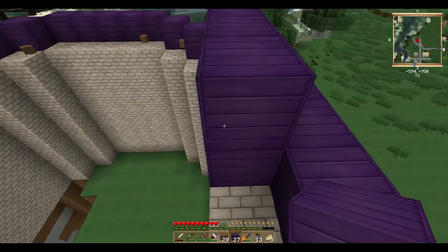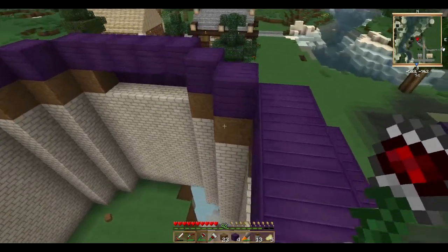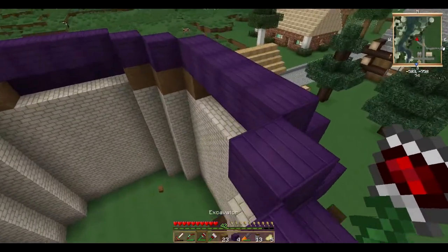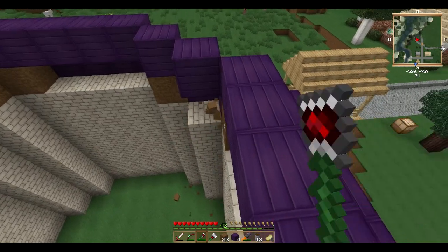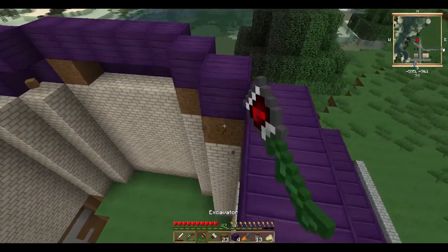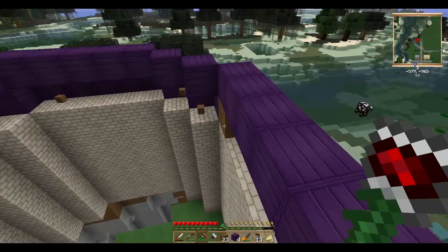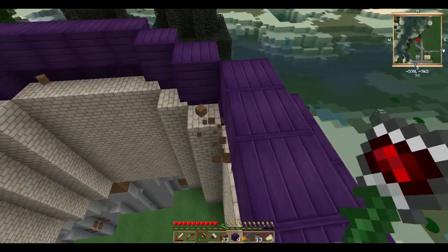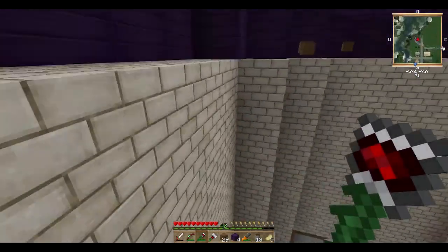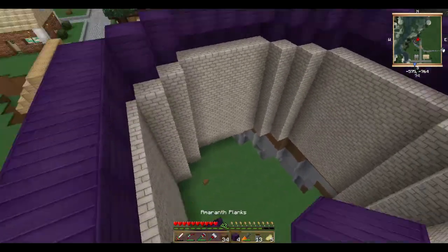There's my chainsaw. I actually don't even know if I have enough of the purple wood — I don't think I do. But it's pretty easy to get. Plus, I do have saplings and lots of bone meal. I should have brought up the tower one more level and then put the wood on the front. Oh well.